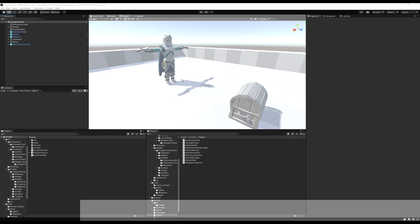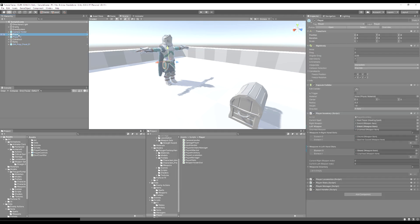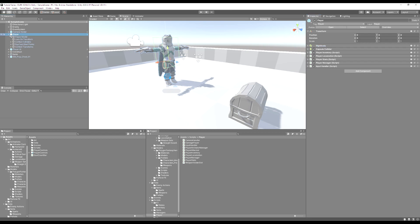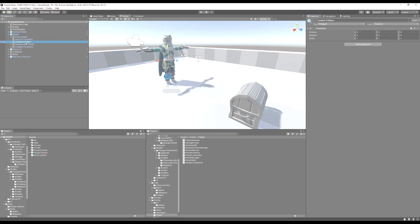Today we're actually going to make our shield block some damage, and to do that we're going to have to do a couple things with our character. First, we're going to have to add a blocking collider — basically a giant box collider that will detect any incoming attack and apply some damage absorption accordingly, if it is enabled.